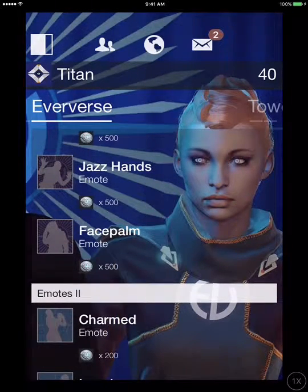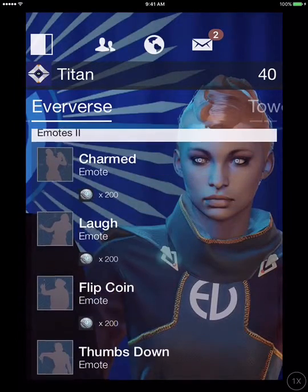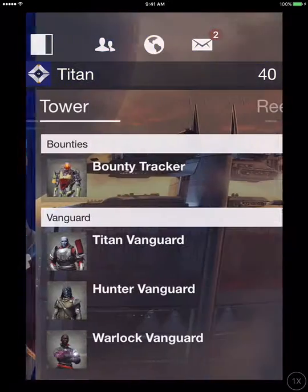For the second emote bundle, he's selling Charmed, Laugh, Flip Coin, Thumbs Down, Thumbs Up, Clap, Sad, Yawn, and Forehead Slap.